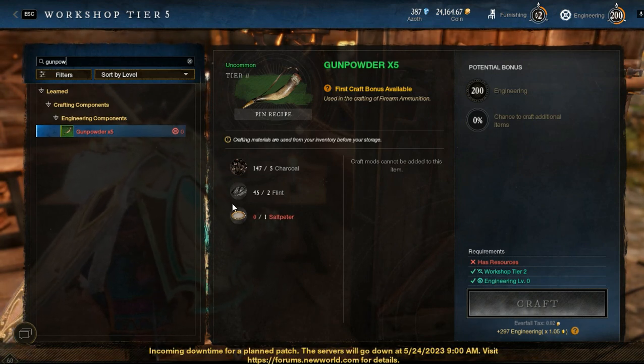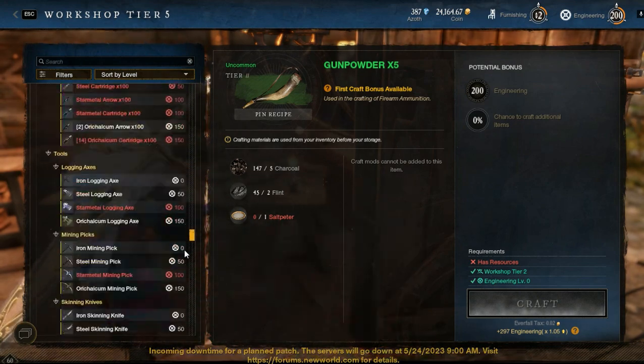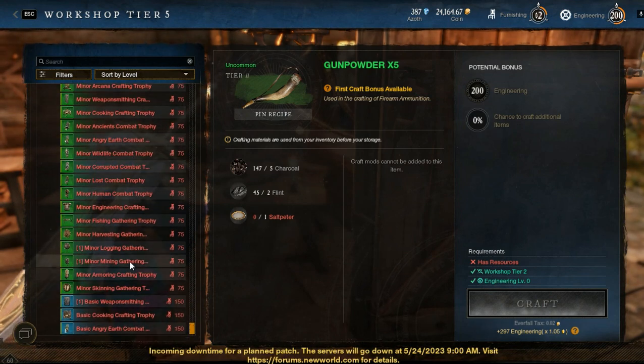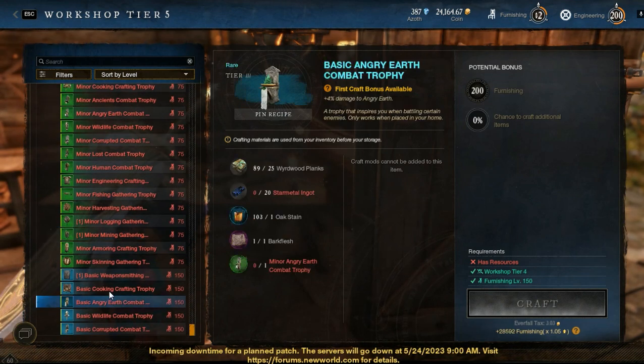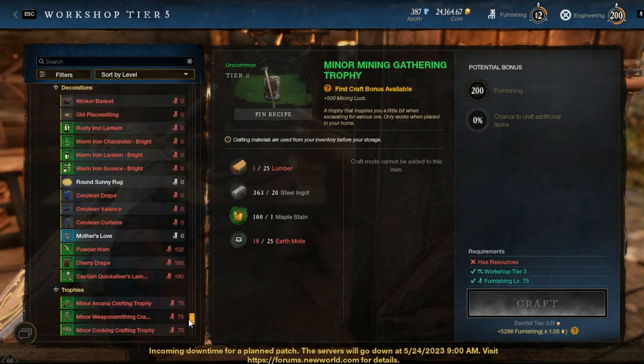All these resources are extremely easy to find. Also, it is better to craft all of the trophies for the first time, because when you craft something for the first time you will get a multiplier for your experience — twice.